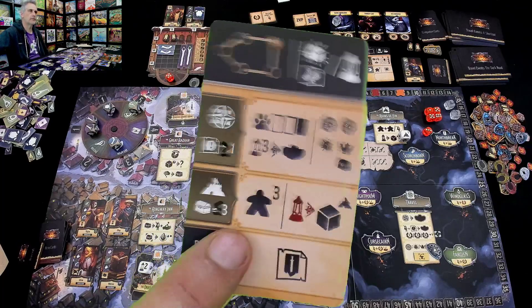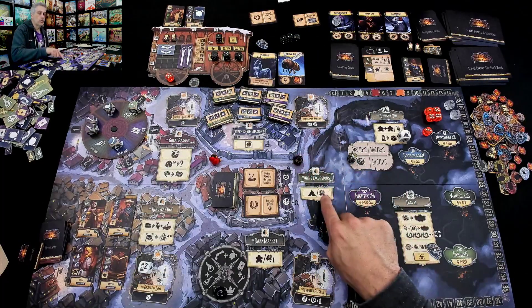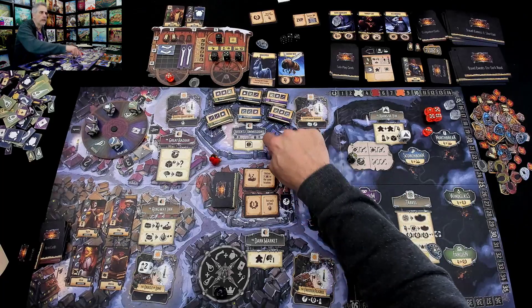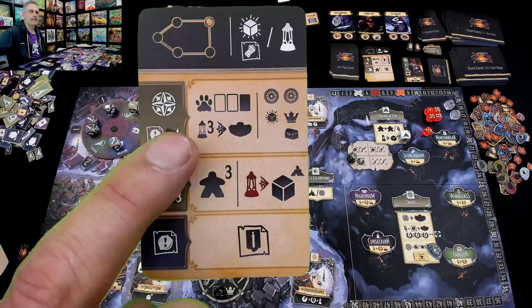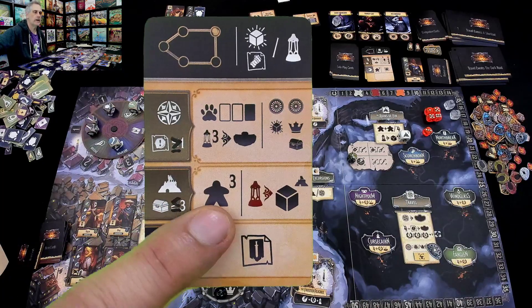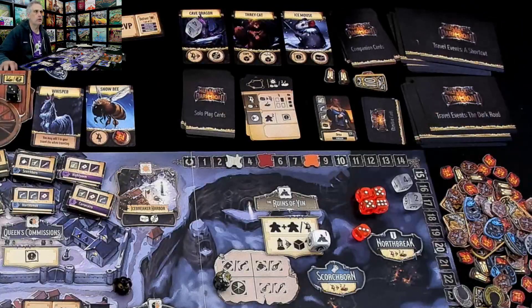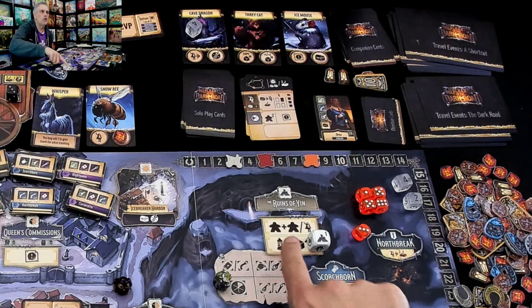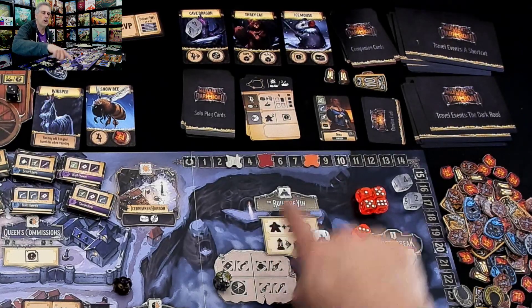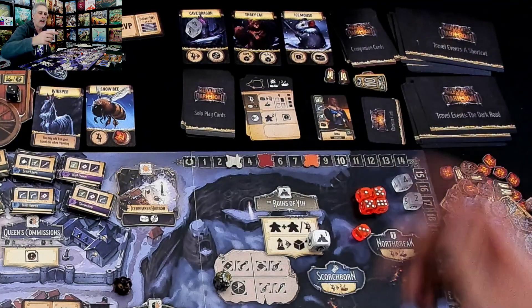Because remember, in these spots, this is replicating what a player standing here could do — either travel, go to the ruins, or get a commission. He's not going to travel without a commission. He is going to go to the ruins because he wants more goods. When any player comes over to the ruins, there's another little mini rondelle — the third rondelle in this game. You move forward based on the number of heroes: one plus one for every hero or passenger you have.